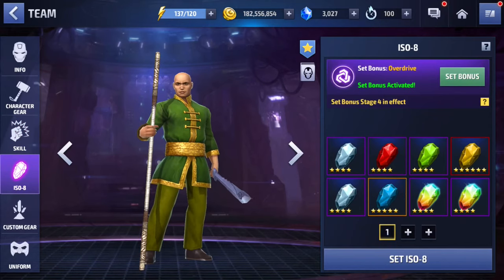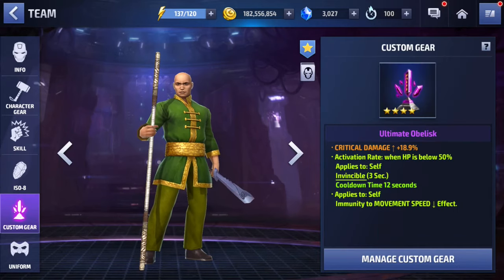For his ISO set, as you can see, he has Overdrive. I was really mad when I got Overdrive on him because it's an ISO set I really like, and getting it for Wong — I'm thinking, wow, of course RNG is going to troll me and give me an amazing ISO set for a barely usable character. Still, if you like Wong, this is probably the best ISO set for him since he has basically no damage.